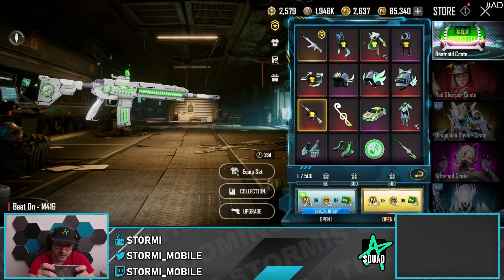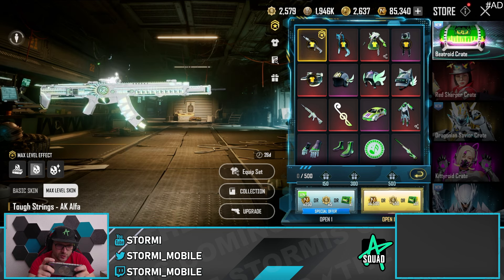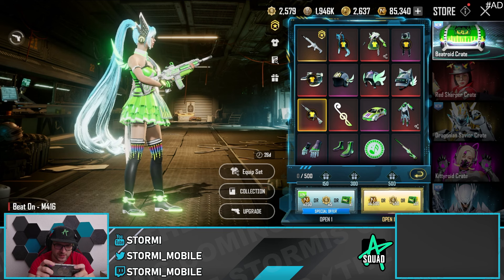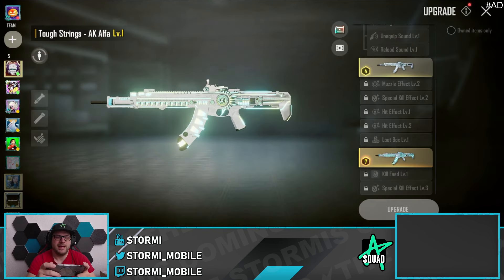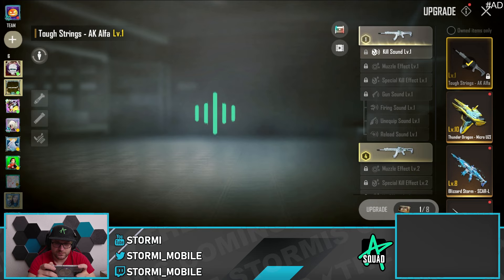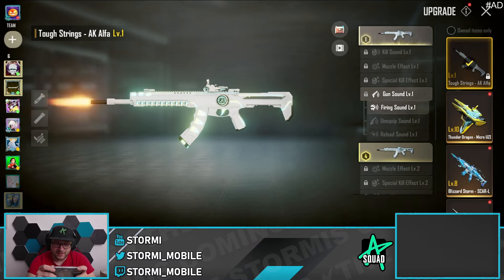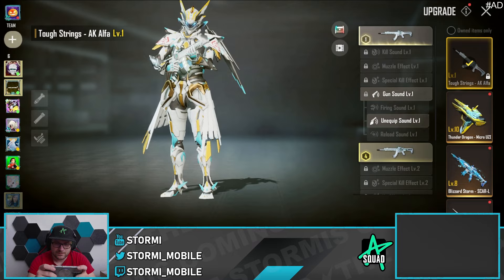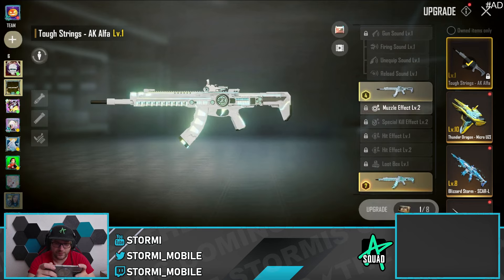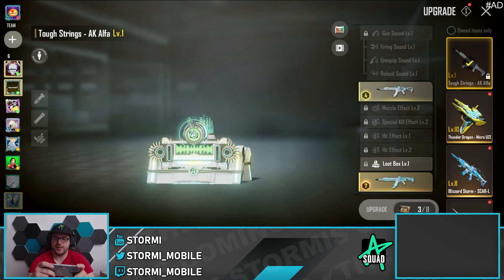Even with that green sound symbol at the back, and if we then look at the AK Alpha — that's it. Not too much crazier on max appearance than that M4. I even like the M4 skin a little bit more, but never mind. Here we go with the form of upgrade. First level looks juicy. The kill sound is incredible. Those reload sounds are nice as well. That's the second appearance form — muzzle effect, special kill effect, the loot box.